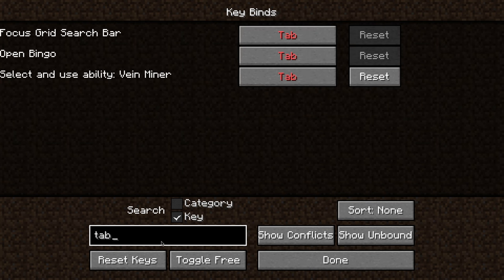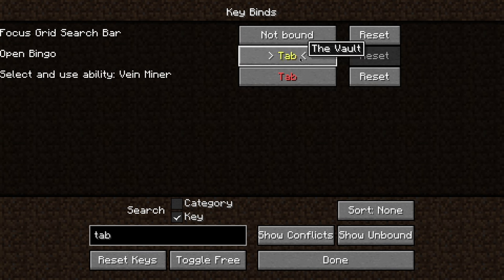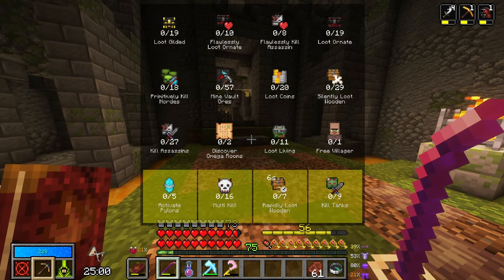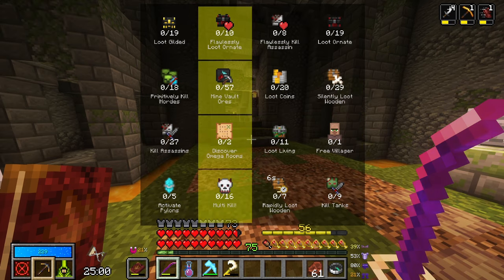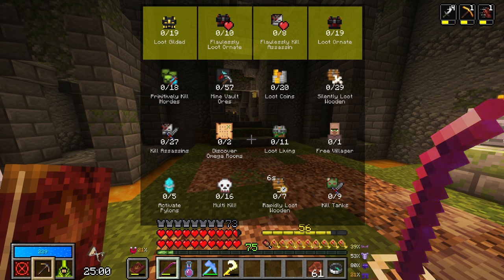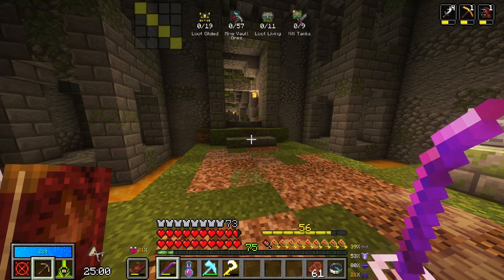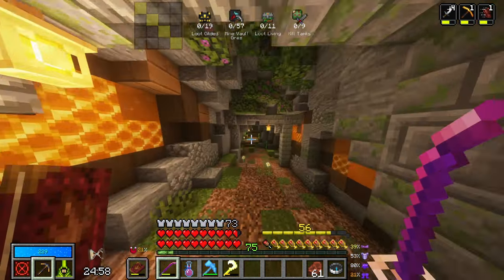So I go here and then I go - I can use scroll wheel to select which one I want to focus on. I can also do it diagonally. Wood, wooden, free villager, loot living, discover omega rooms, mine, wall doors, loot gilded, kill nine tanks. Honestly this one seems like a fairly easy one to do, so I think I'm going to focus on that one. And then things are going to get slowly filled up as we go.